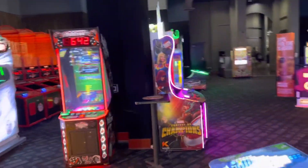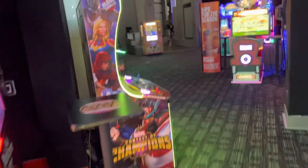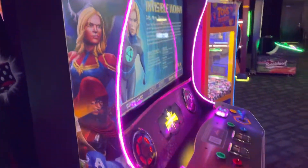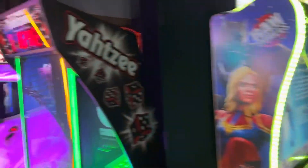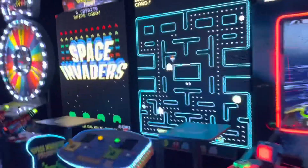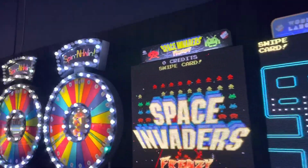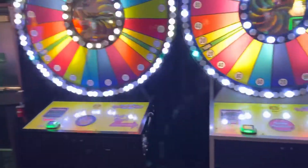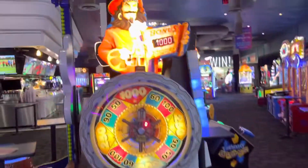Over here is the Marvel Contest of Champions card-collecting game — it's like Injustice but Marvel-themed. Here's Yahtzee, Elevator Action, Wicked Tuna, World's Largest Pac-Man, Space Invaders Frenzy. There's two Spin Inwins — there used to be more but there's only two now. These are really, really old, and a lot of Dave & Buster's locations are kind of phasing them out or have gotten rid of them.